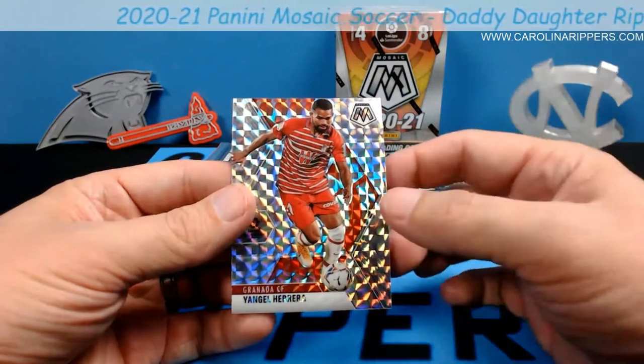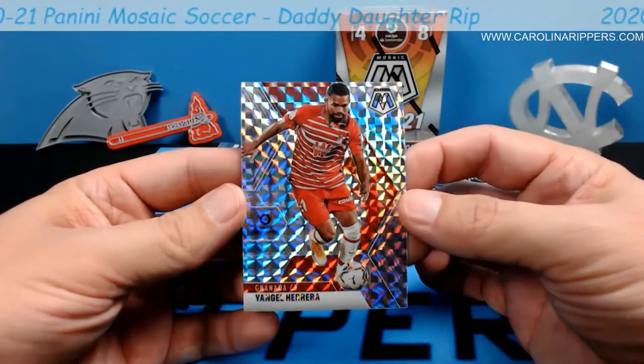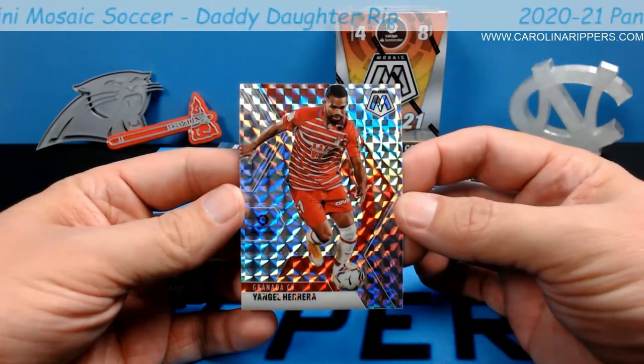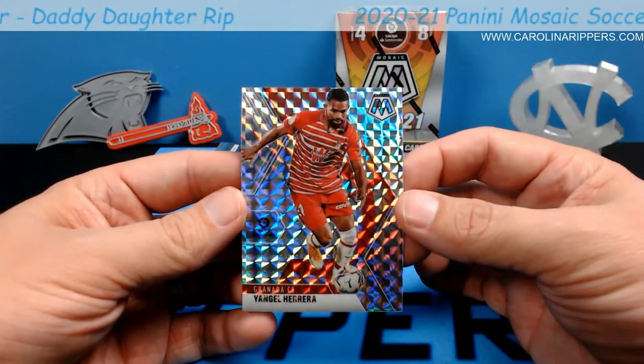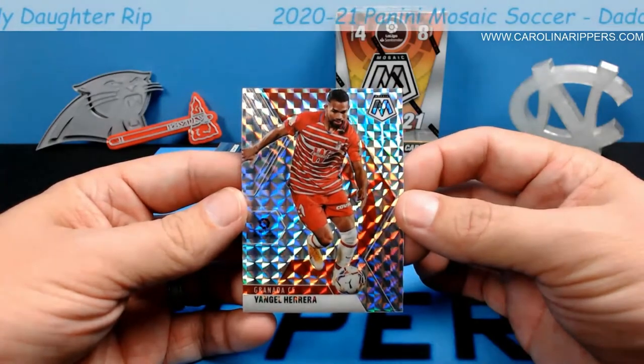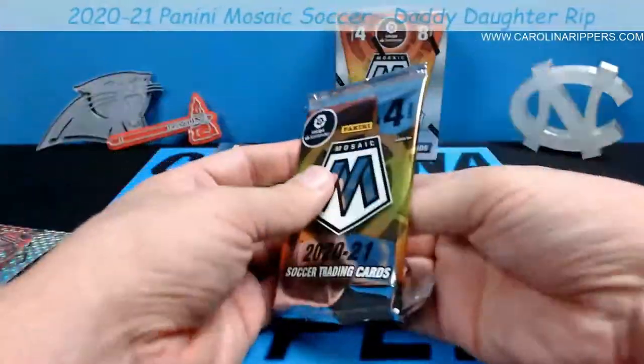And another silver — Yangel Herrera. I don't know why, but the mosaic pattern on here feels smaller, like they made the squares or triangles smaller than football. Maybe I'm wrong. We're getting one of these Mosaics in every pack — that's pretty cool.